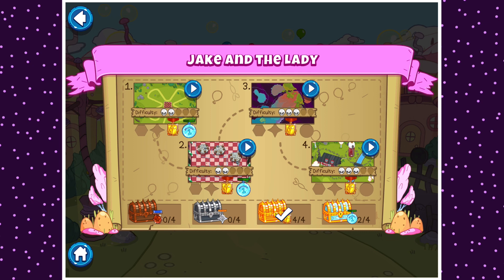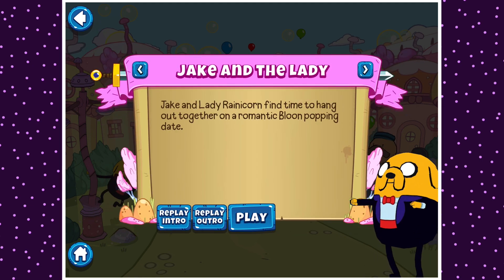Heads up — the Diamond chest, the Impoppable chest for the adventure crest, also gives you a guaranteed Epic Wish Orb. So if you want to get Epic Wish Orbs and you can beat Impoppable on the really easy maps — because they're really, really easy — do it. Pretty early on it's pretty easy to get Epic Wish Orbs.